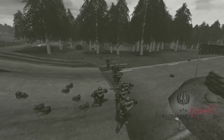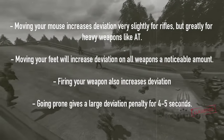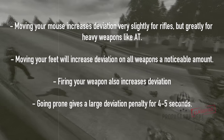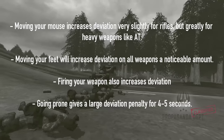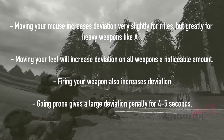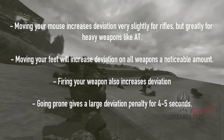Now I will specify things that will increase your deviation and make your bullets more spread out. Moving your mouse increases deviation very slightly for rifles, but greatly for heavy weapons like AT. Moving your feet will increase deviation on all weapons by a noticeable amount. Firing your weapon also increases deviation. Going prone gives a large deviation penalty for 4-5 seconds.